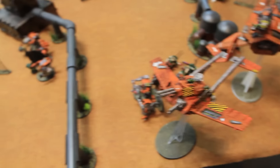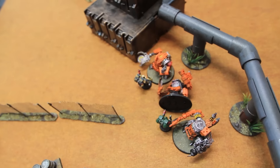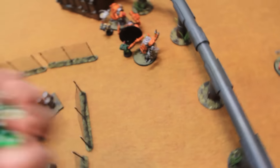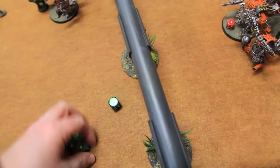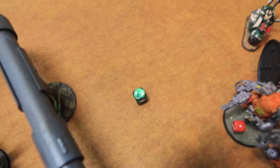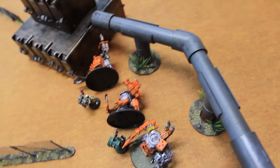Movement phase for orcs on turn four: the flyers circle around, the immobilized Killakan is stuck, and the other units are locked in combat. No one can shoot so we go straight to the fight phase on turn four. Interrogator Chaplain goes first — three base plus one for close combat weapon, hitting on threes. Just one hit. Glancing on a five — that's a glance, the last Killakan is dead. Crack grenade — hitting on three, nothing. Killakan attacks back: two base attacks hitting on fives — nothing. Combat continues.